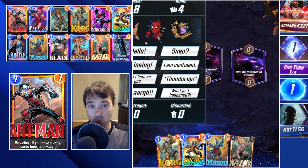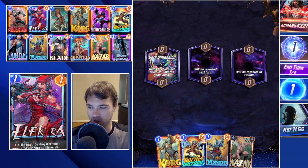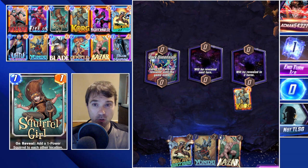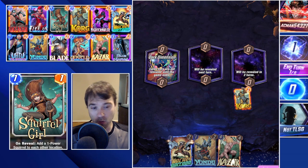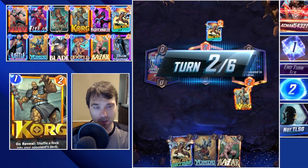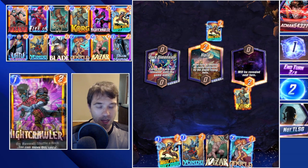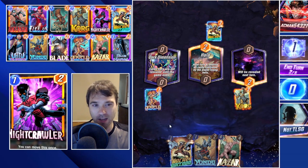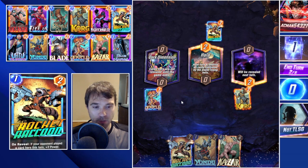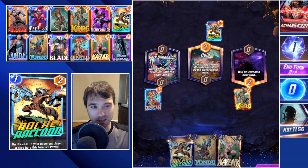First up we have Acman and the first location is Dark Dimension, so we can actually play some cards there early. If we draw into Korg, normally we skip those early turns, but Korg is one you get value out of dropping early because it starts clogging up their draw potential. If we can force them to draw into a rock, maybe they miss out on their Blue Marvel or Kazar. I like the idea of dropping Angela into Dark Dimension - that's going to make it a sneaky power push they won't really expect.